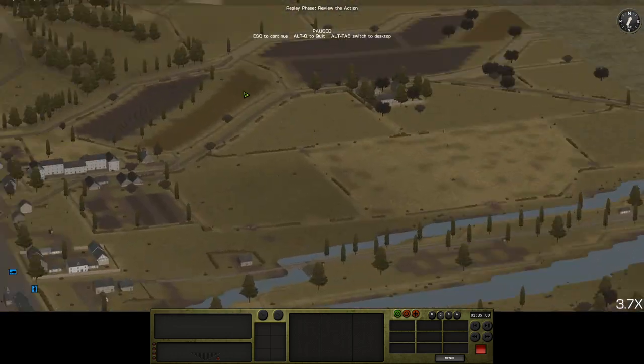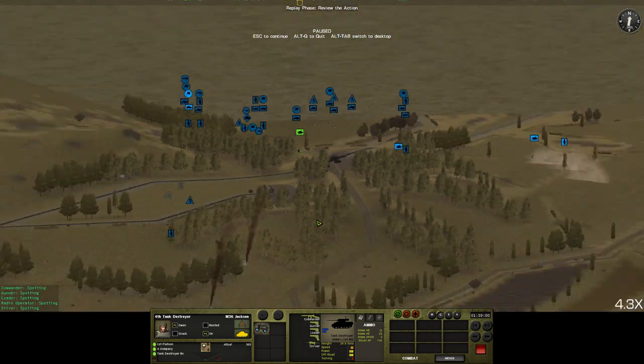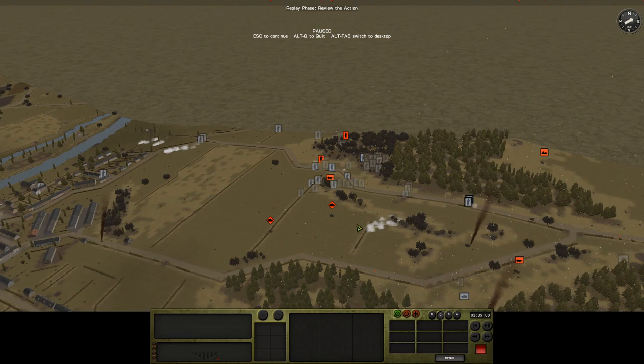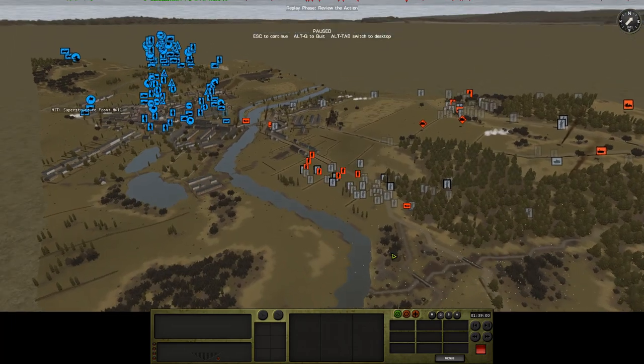On the left-hand side, the centre Jackson is going to be pushing forward a little bit, trying to see through a gap in the pillars and the bridge to see if we can nail another Panther. We got one last time, let's see if we can get another one.